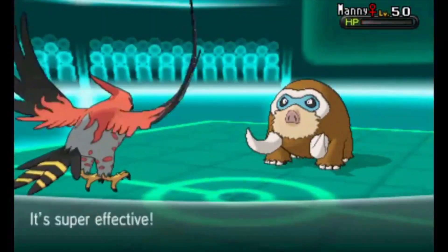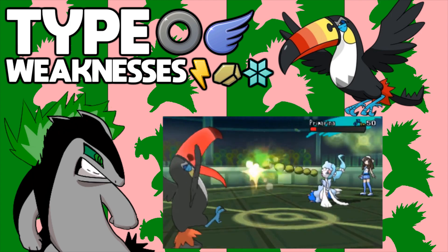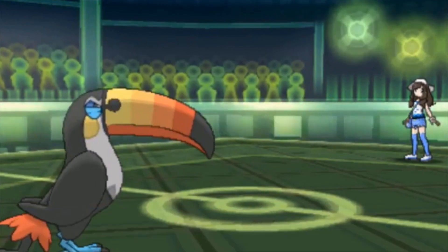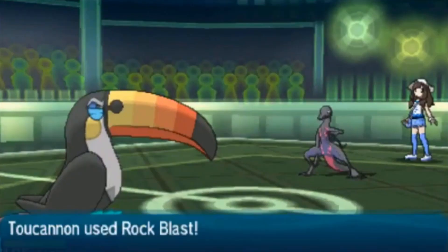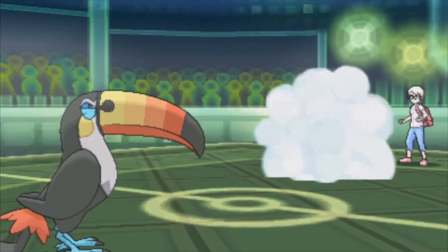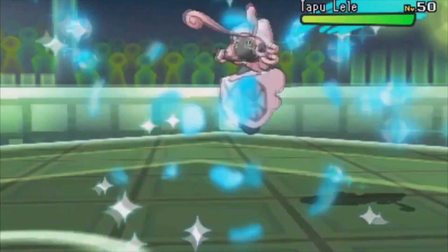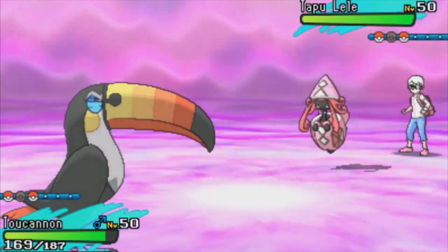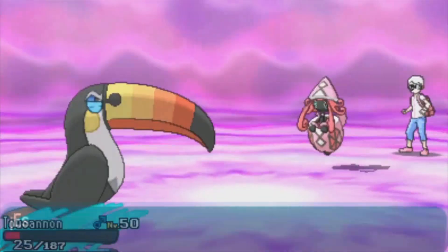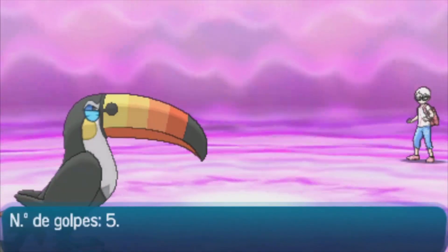Next is the newest bird, Toucannon. This Pokémon has a really nice Attack stat of 120 — it may be slow but it has enough bulk that its speed isn't really hurting it that much. What makes this Pokémon great is its abilities and coverage. It has Skill Link, which goes well with its moveset, or you can run Sheer Force — one of the best abilities in the game. For coverage you have Rock Blast, Bullet Seed, Bullet Punch, and so much more. This really is one of the best birds on the list; it hits like a truck and can take a hit.